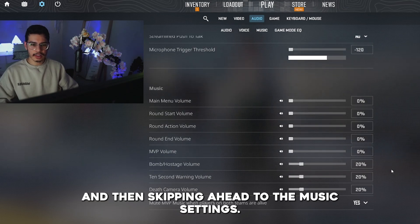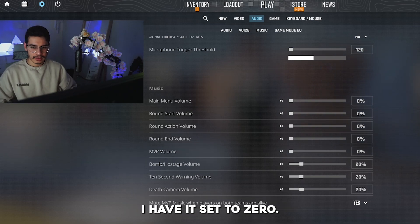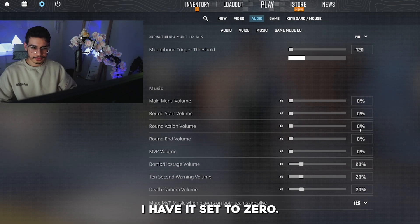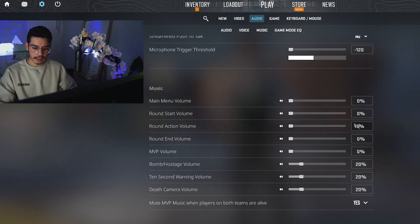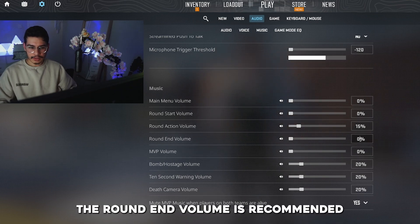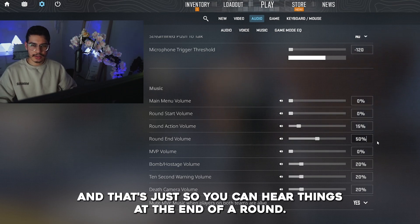Skipping ahead to the music settings: the main menu volume is personal preference — I have it set to zero. Round start volume is recommended to be around 20%; I like it a little lower so I'm going to change it to 15%. The round end volume is recommended at about 50%, just so you can hear things at the end of a round.